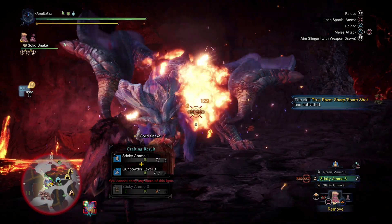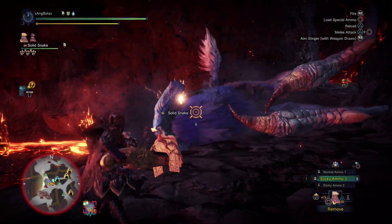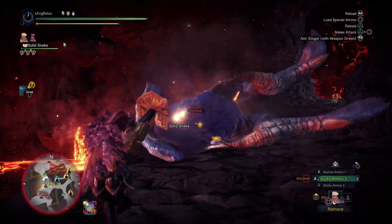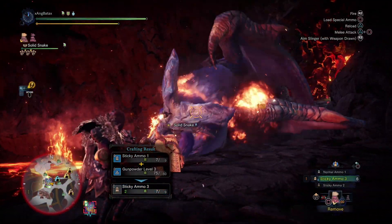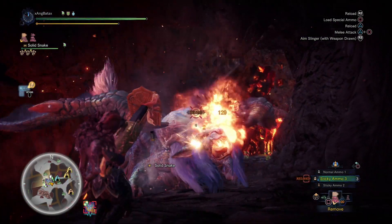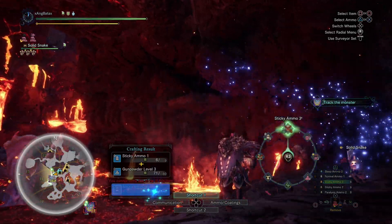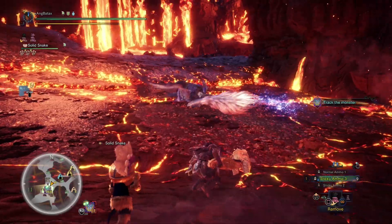For example, against Lunastra I wear a fire mantle and an impact mantle just in case she does a nova. Also remember that you have to bring sticky ones and sticky threes, gunpowder level 3, and blast nuts. I usually set my crafting to one by one, because if you craft all and your stickies are at an even number you might waste some ammo. Just do one by one to be safe.